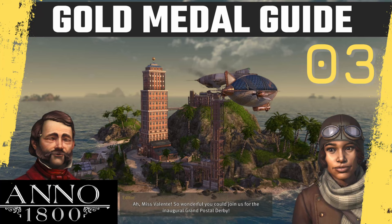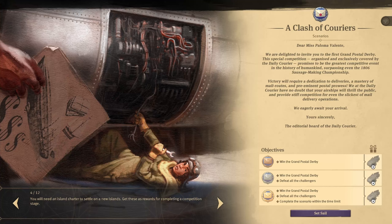Welcome back to Anno 1800. We're playing the Clash of Courier scenario — this is episode 3 of the series, so don't hesitate to check the video description below if you want the full playlist and to start at episode 1 first. We're going to get the gold medal by winning the Grand Derby, defeating all challengers, and doing all of that within 3 hours. Let's dive right in.